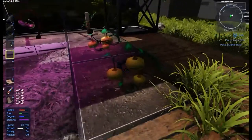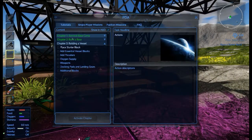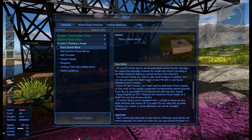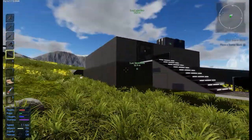Now it wants me to place a starter block next. I'm not sure exactly which starter block it thinks I need. So let's go to the F1 PDF — build a vessel, place a starter block. I should imagine it's any starter block we choose, so let's go and have a look at what it takes to make one.